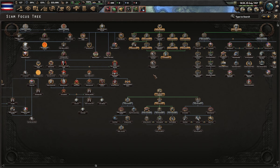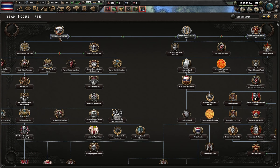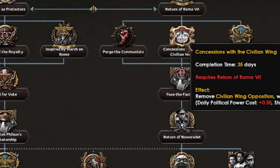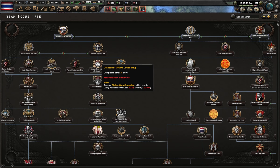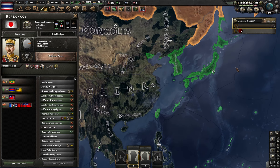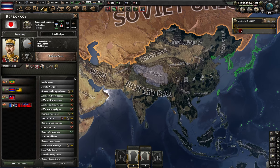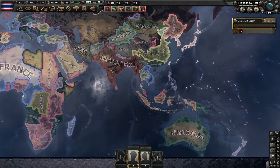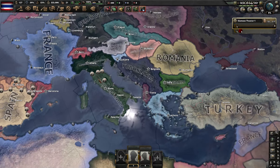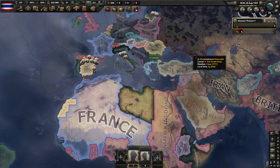I'll do the air force and navy off camera to build up, then go down military factionism and into the monarchist line. I'm very interested to see what buffs and debuffs we get. Side note - Japan's a shogunate again, so hopefully French Indochina and the Raj are ours to take as well.